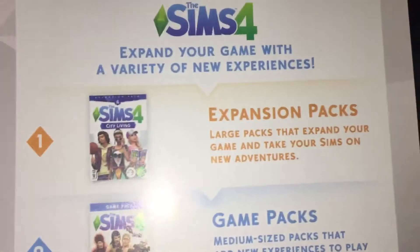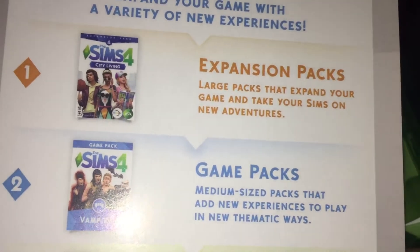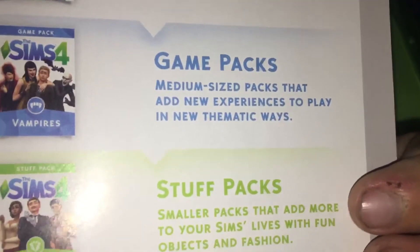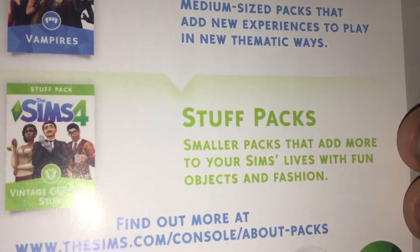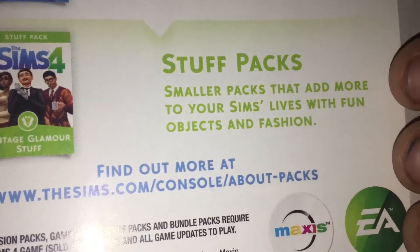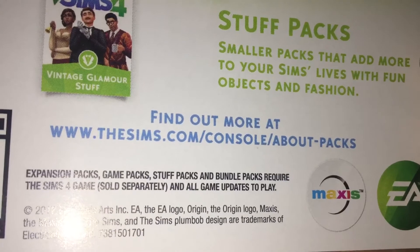Expand your game with a variety of new experiences: expansion packs — large packs that expand your game and take your Sims on new adventures; game packs — medium-sized packs that add new experiences to play in new thematic ways; and stuff packs — smaller packs that add more to your Sims lives with fun objects and fashion.